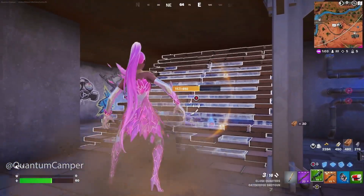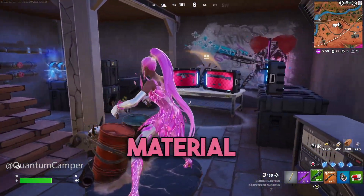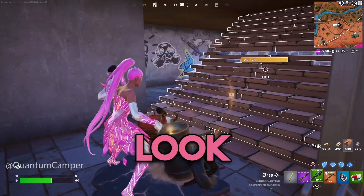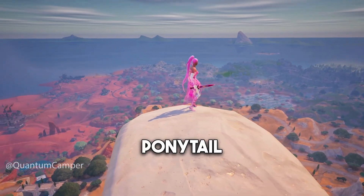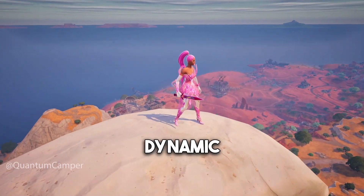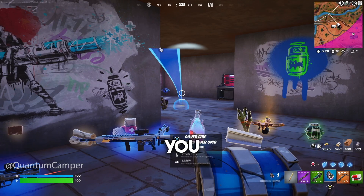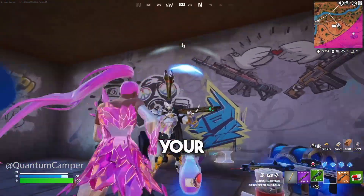Ariana is dressed in a striking futuristic outfit dominated by shades of pink. The outfit appears to be made of a crystalline-like material, giving it a sharp and edgy look. She's sporting a high ponytail with pink hair and a confident expression. Her dynamic appearance will certainly stand out on the island.